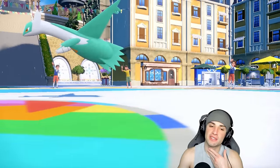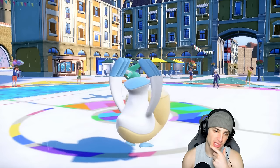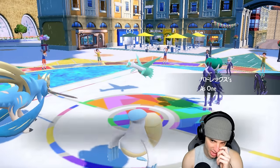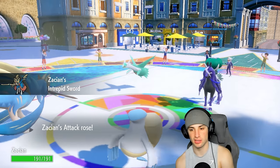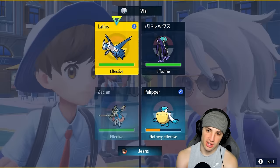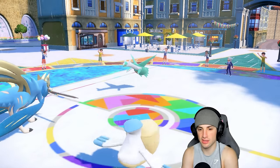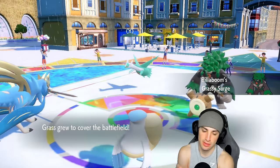Hurricane picks up the KO on Amoonguss - I'll take that trade all day. Tailwind is up, so we go into Zacian. Shadow Rider comes out - good time to pop Wide Guard with Pelipper to dodge moves and go after Shadow Rider. I get an attack boost, speed is going. We go Stellar Tera with Behemoth Blade and Wide Guard, sending the stellar Behemoth Blade right into Rillaboom's face.